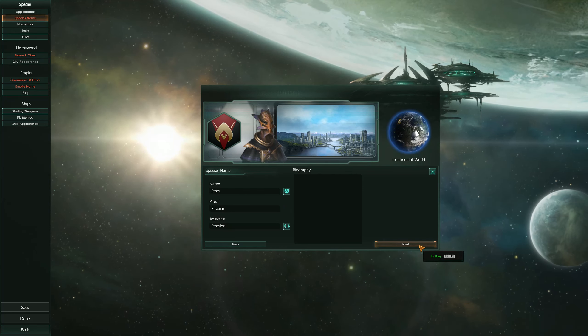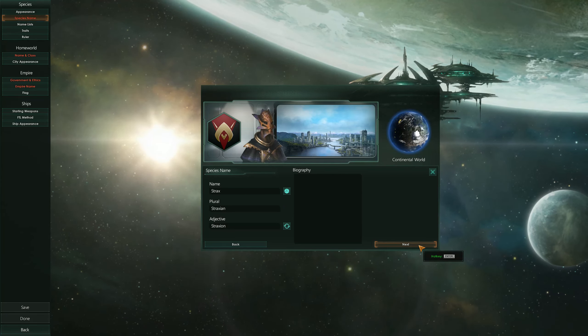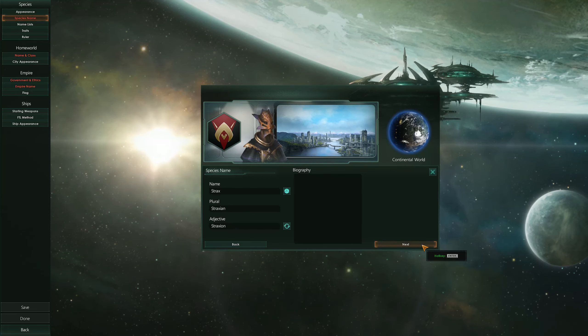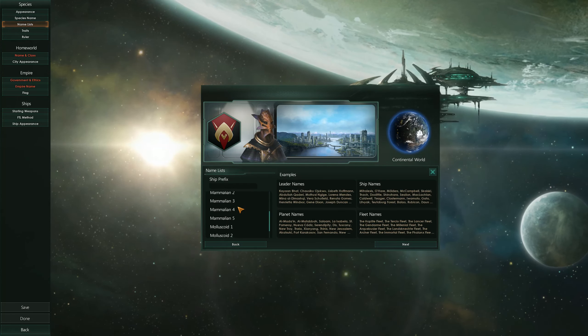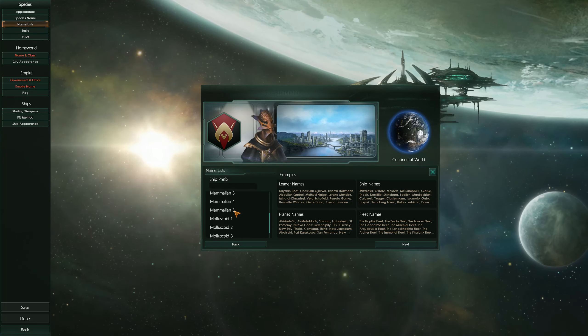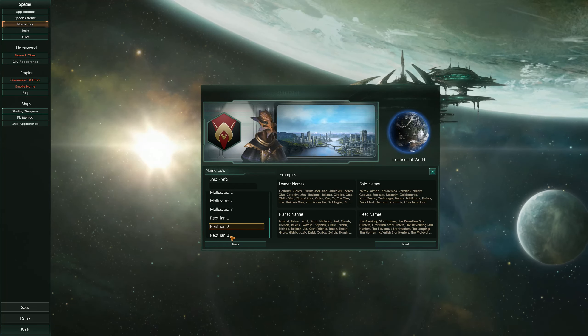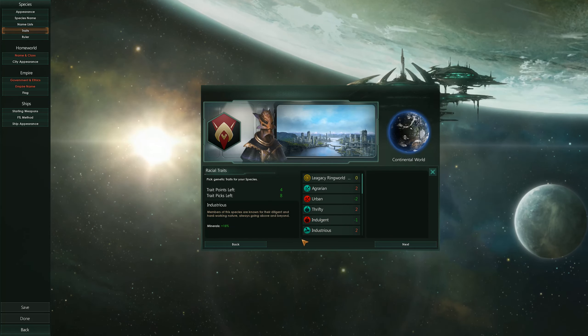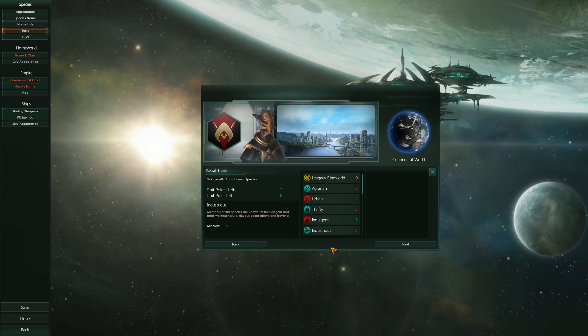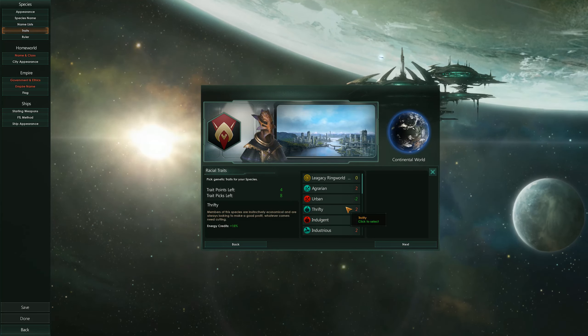Straxion — I think that's how it worked. I'm not a grammar pro. I can read a sentence and say 'Hey, that looks wrong,' but I can't tell you what's an adjective, pronoun, or any of that. Let's go with Reptilian 3. We've got eight trait points.